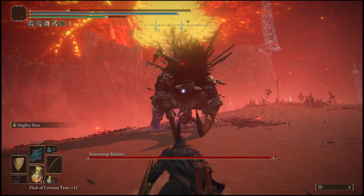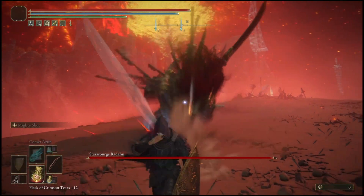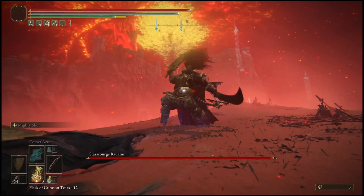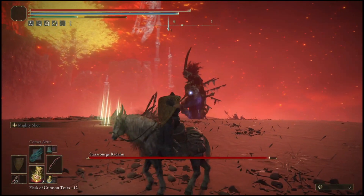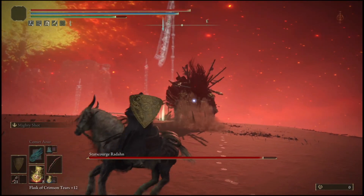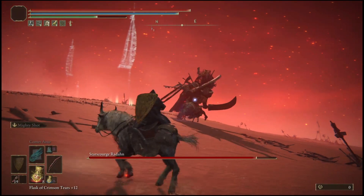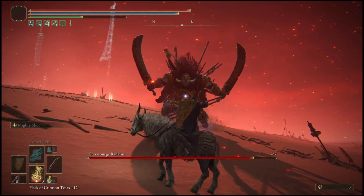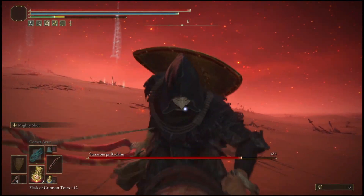For this glitch, start the boss battle with Radahn. Don't use any summons at all. Continuously spam him with the Rot arrows, or you can use the Rotten Breath spell, and get his health down to about 50 to 60 percent. Make sure you're doing this next to the location I showed you, because if you're too far out, the glitch will not work.